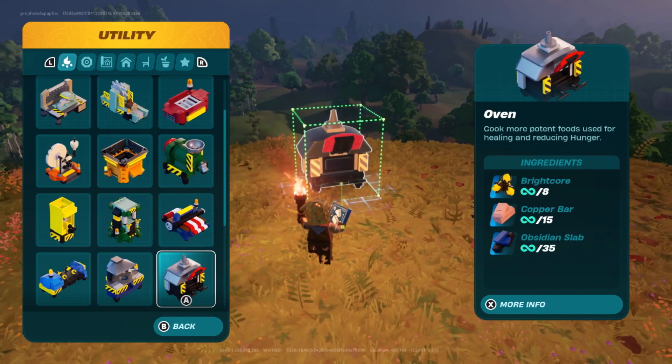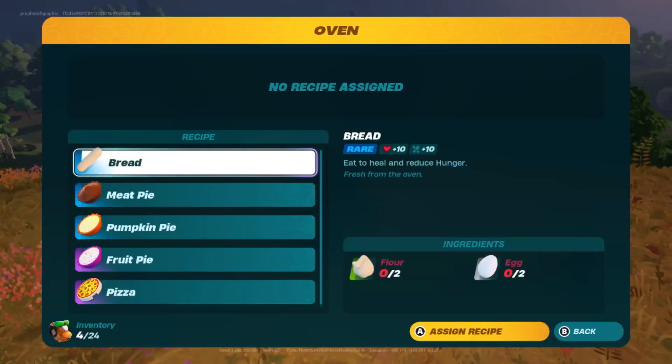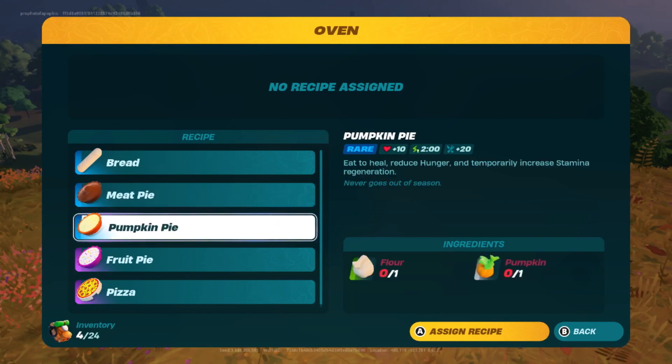The final utility is the oven, which takes 8 bright core, 15 copper bars, and 35 obsidian slabs, all of which are found in the dry valley caves. You will need to have a rare pickaxe in order to collect these resources, which does require you to have a rare crafting table.